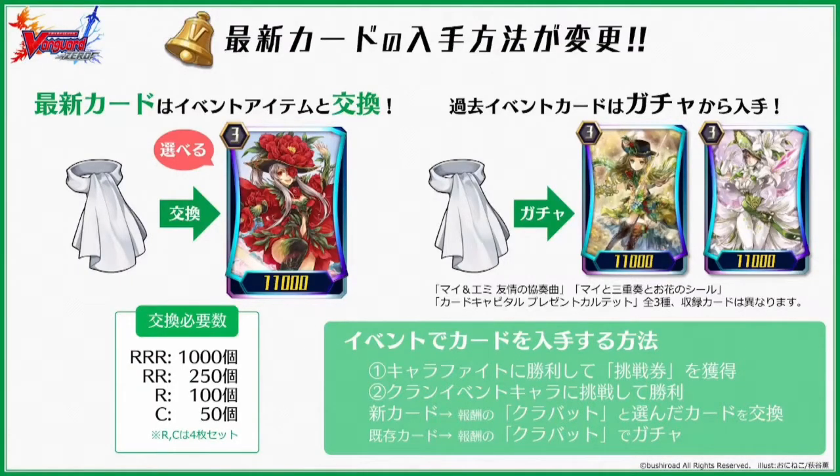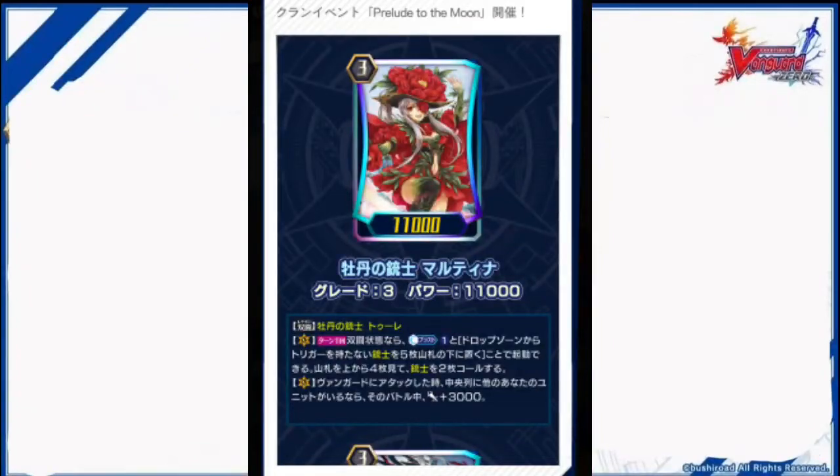Of course, you still have to rely on gacha for the old cards: Peony Musketeer Martina, Legion Mate Peony Musketeer Turi.